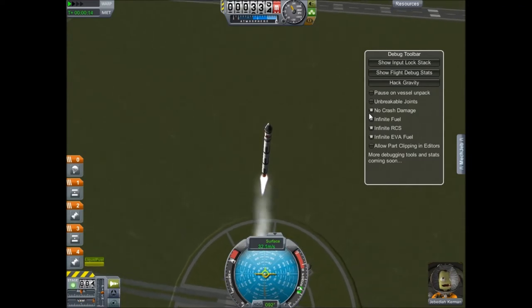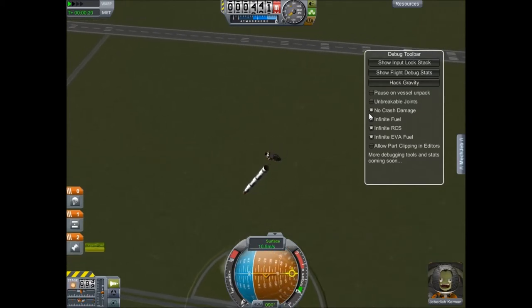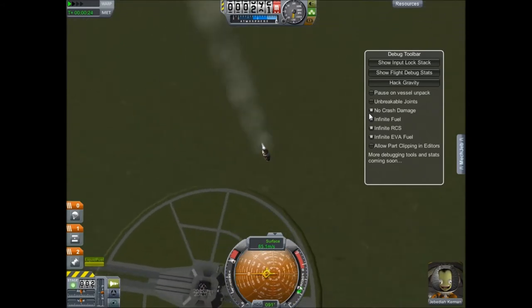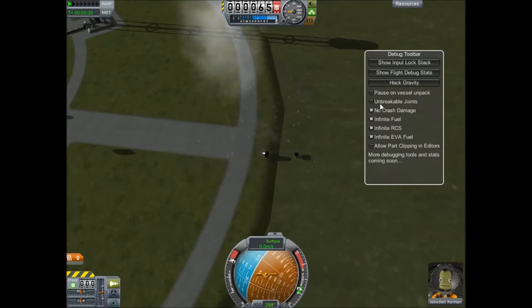Go ahead and do this. Throttle back. Use my little module I've got here. Slam into the ground as hard as we can and see what happens. Well, apparently there is some crash damage, but Jebediah is fine.